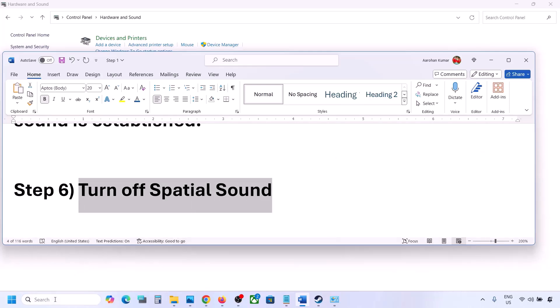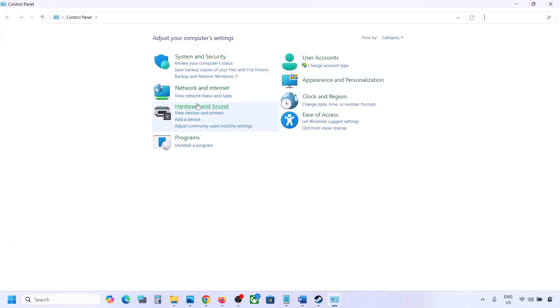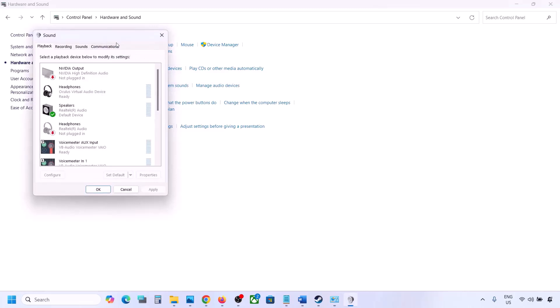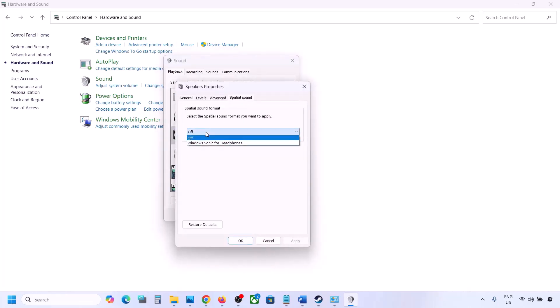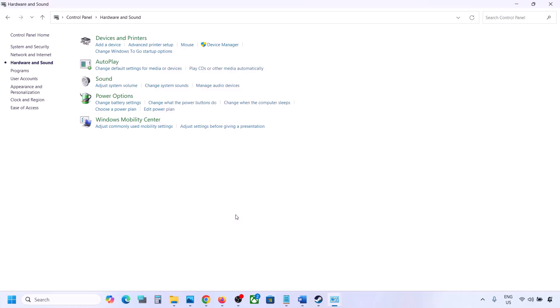The next step is to turn off Spatial Sound. Type 'control panel' in the Windows search box, go to Hardware and Sound, click Sound, and select your speaker. Go to Properties, then the Spatial Sound tab. If it is set to Windows Sonic, turn it off and click OK. Or if it is already off, try enabling Windows Sonic and check.